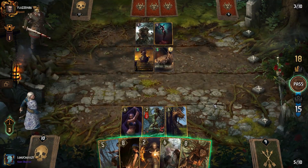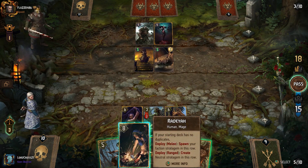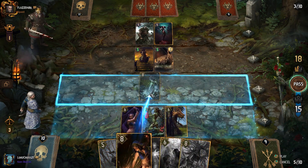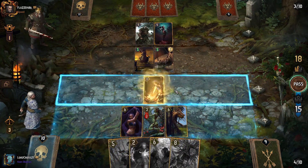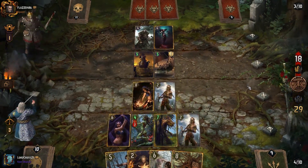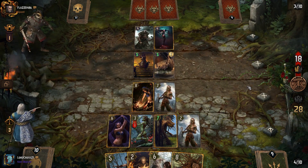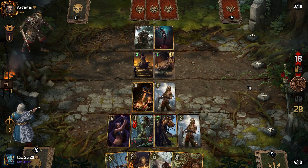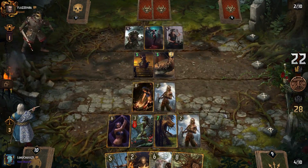I need an Igni target very soon otherwise I'm gonna be in trouble. I think it has to be Rodea right. Yeah, it's gonna have to be Rodea here — we have to really be ahead on points. He might play his artifact very soon, but we have the cards we need to beat him still, if he does decide to push us. It's just a matter of what's gonna happen in the third round.